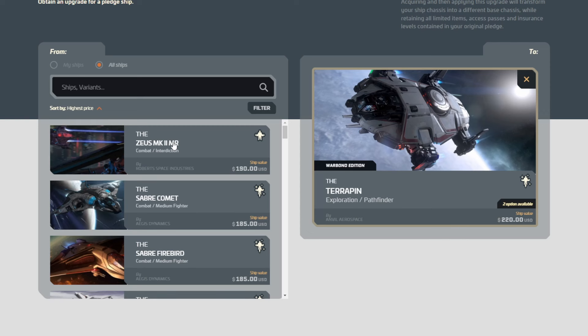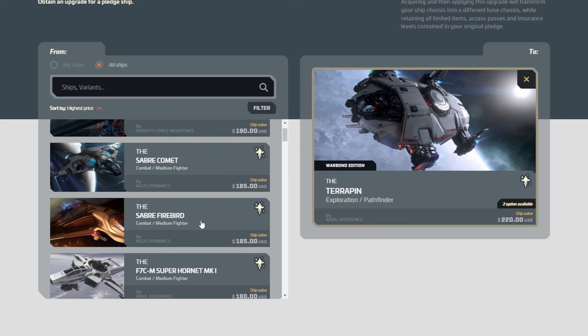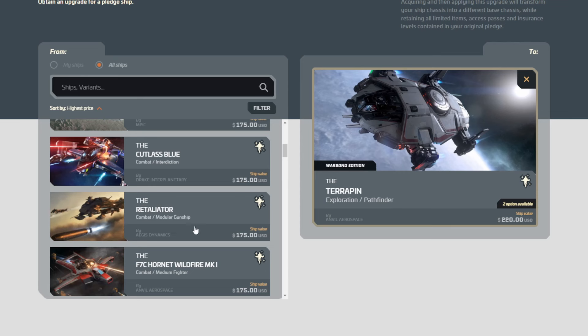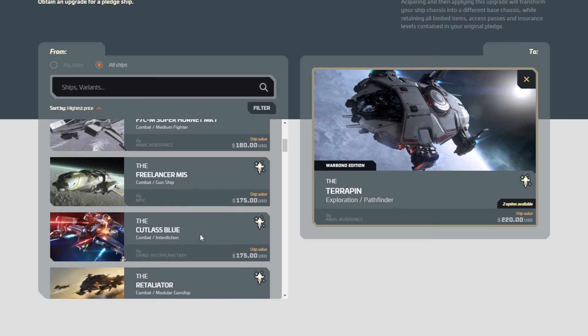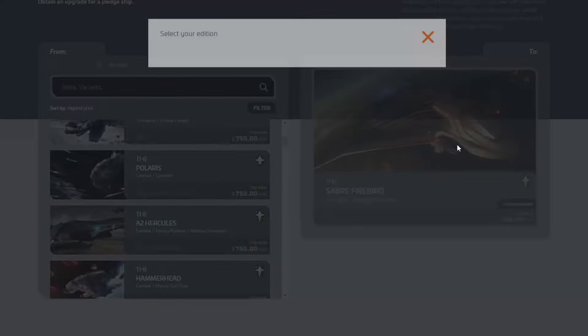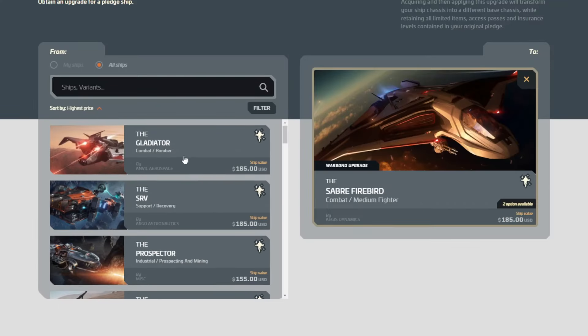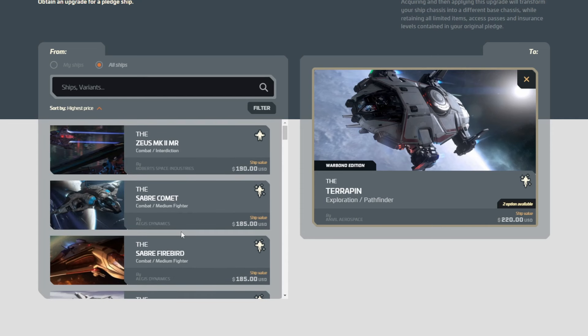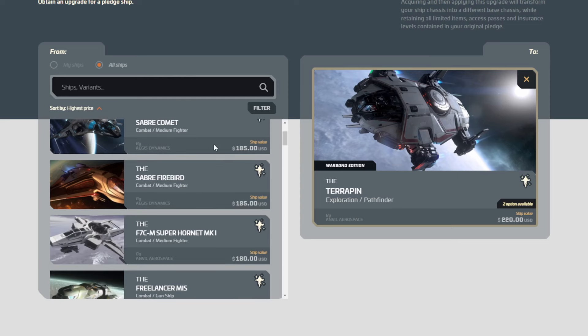It's really down to two choices: either you grab the Zeus Mark II and apply it immediately or very soon — because I don't know the actual timeline for the Zeus, this would be a risky one if you're going to hold it long term — or your next best choice is the Firebird, because you can CCU any of these for less money. Even the Retaliator to the Firebird you could do. It would be $10 out of pocket. Jumping back to the Terrapin, I will say Firebird for sure, or Zeus Mark II if it fits perfectly into your chain and you can apply it immediately. If it's a long-term hold strategy, I would not recommend it — I'd go with the Saber Firebird.